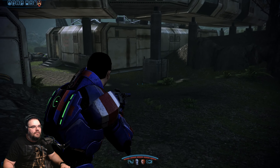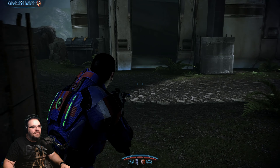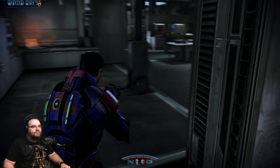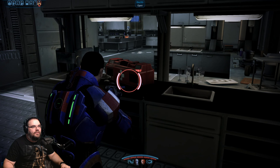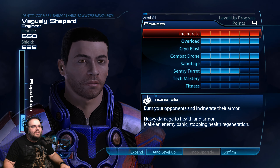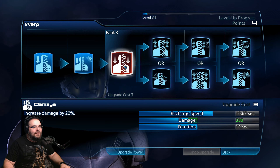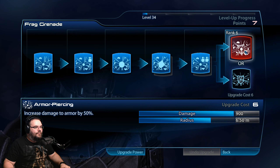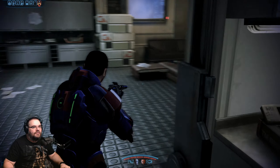Conquered systems and clusters already conquered by the Reapers can be accessed using the Normandy's stealth drive. Search these clusters for survivors, salvage, and valuable intel. We've got to go rescue the Turian Primarch, recover the Prothean artifact in Kite's Nest, and there's a Cerberus lab. Checking the journal — priority: Eden Prime, Cerberus discovered a Prothean artifact there.